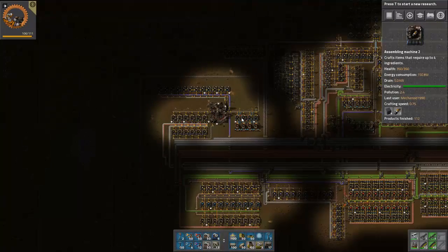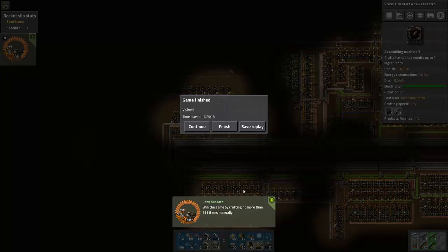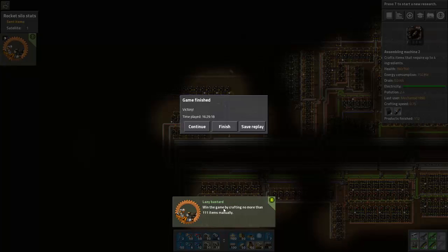Is it going to go? Here we go — off to space we go. Let's get our Lazy Bastard achievement. And off she goes. Lazy Bastard: win a game by crafting no more than 111 items manually. That's nice, that's really great. I love that. And as you guys can see, this took 16 hours.